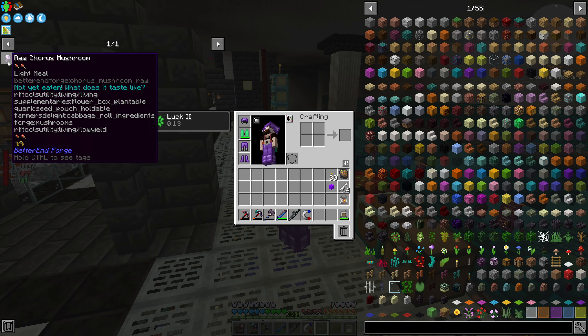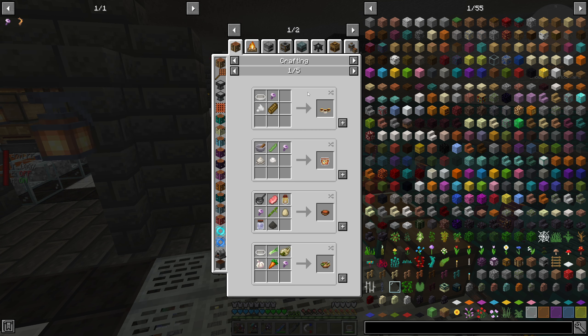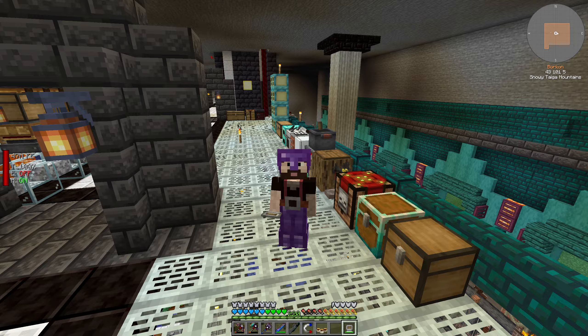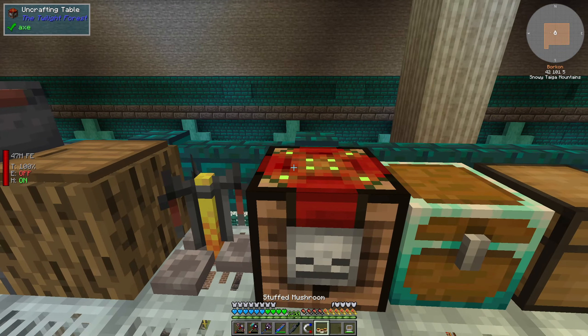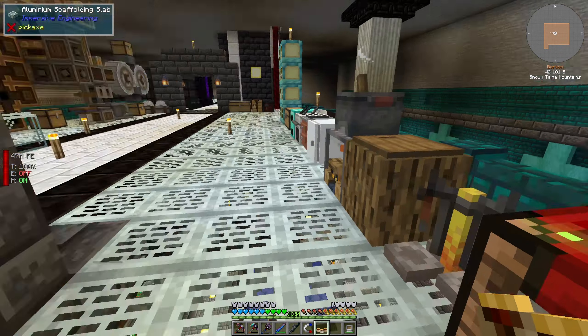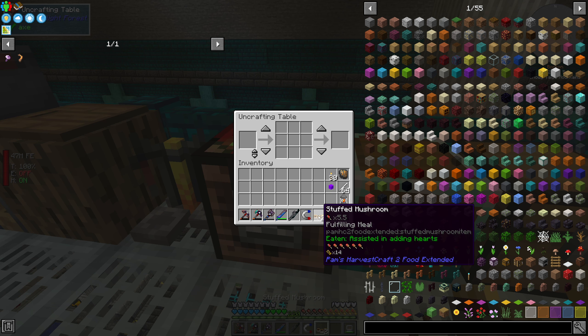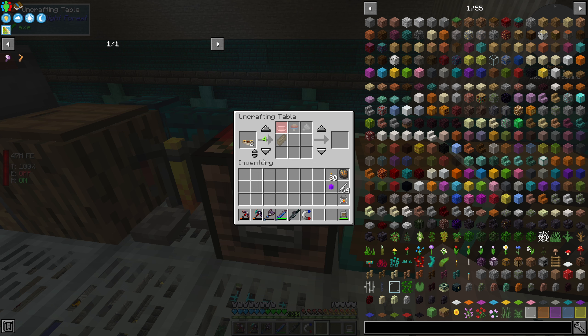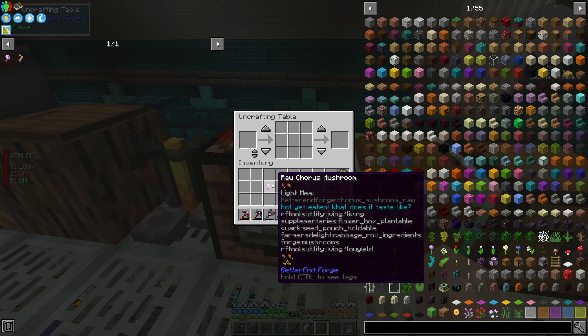Let's use our uncrafting table and see what we can craft with mushrooms. This looks the simplest, so we make this with some other mushroom. We will need two of those, because I need to cook one of them. It's giving me a different mushroom than I used to make this, which is kind of expected. And it's the next one. Now what we do is click this, click this, and click this — I got the raw chorus mushroom. Let's get another one. I'm seeing that the thing that wasn't used up in the craft is not duped, which is nice — so this can't be used to dupe things.